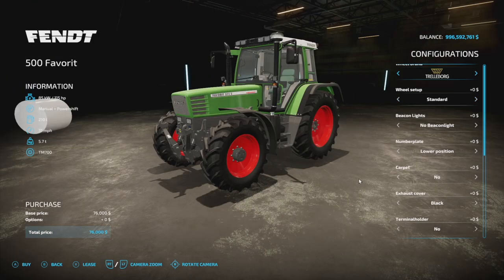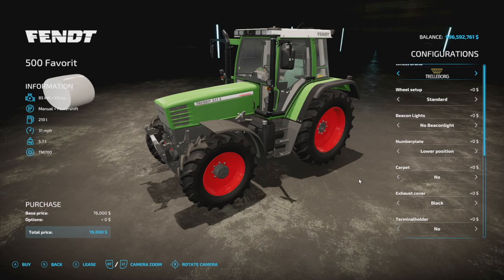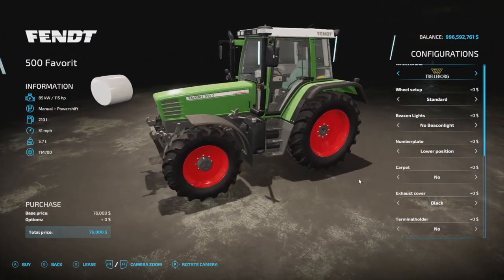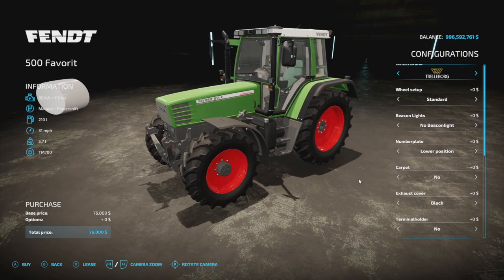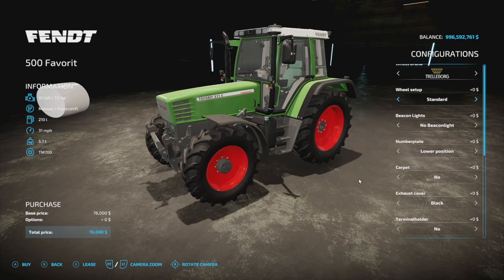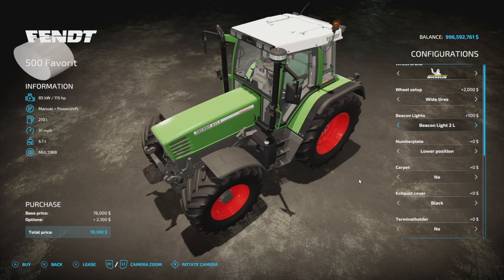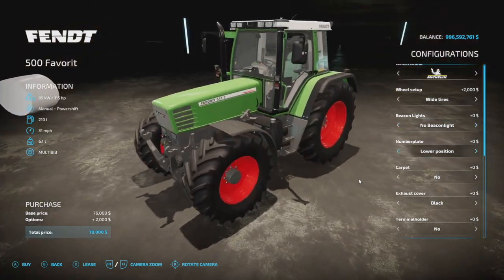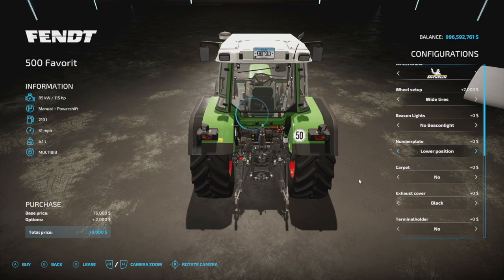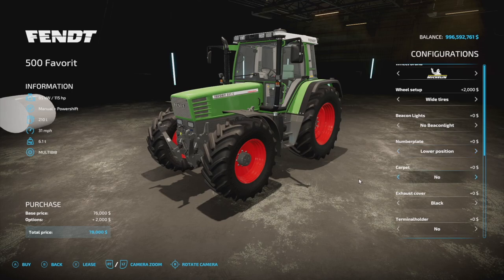Moving into full new mods for all platforms, we have the Fendt Favorite 500. I've been waiting on this — I love the modded version. It's got a 115 horsepower engine to start with, manual plus power shift, 210 liters fuel, 31 miles per hour, 5.7 tons — pretty standard for the base game version. There's also a 14 slot count. Wheel brands include Trail, De Borg, Michelin, Continental, Midas, BKT, and more — though you probably won't find any tracked options.